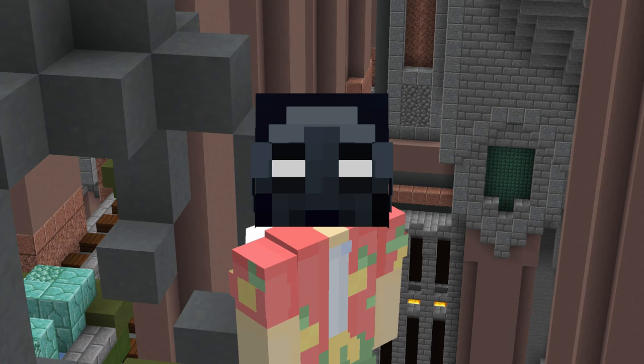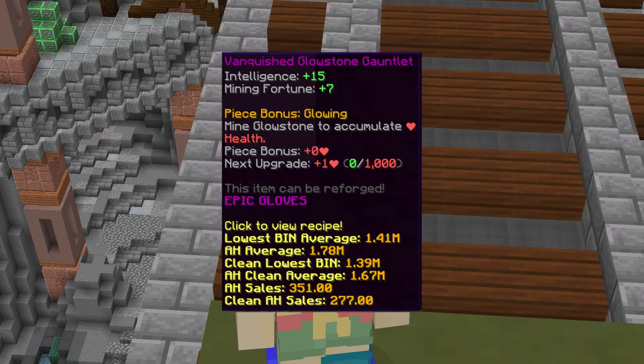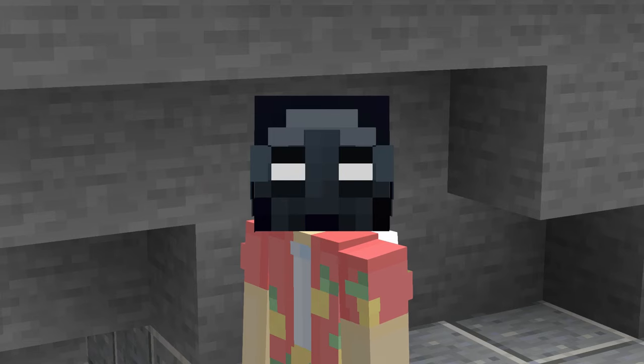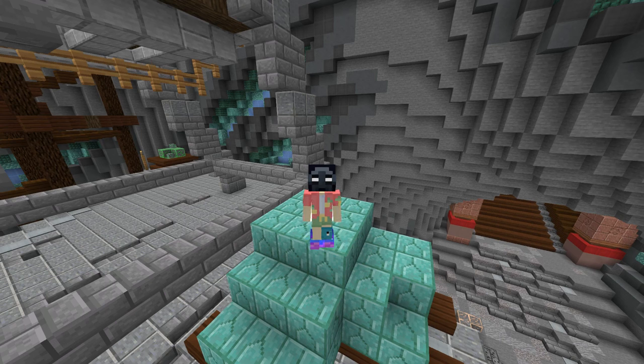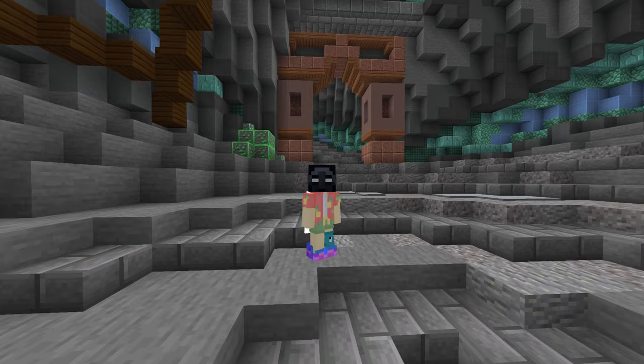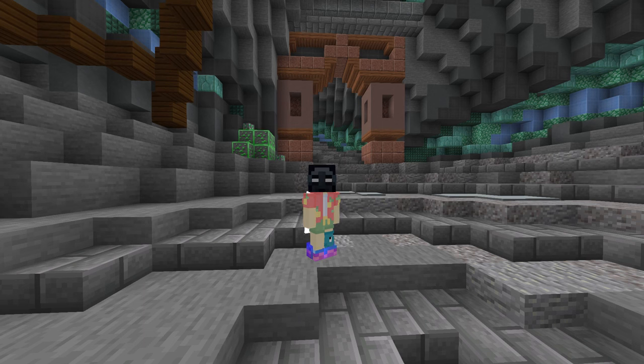Another thing to consider is glistening equipment, such as the vanquished glowstone gauntlet. If you haven't already, make sure to put perfect jades in your Devon armor. Next, there are mining pets — Bal and Scaitha, or armadillo if you really want, but I hate armadillo mining. I personally use Bal because ruby makes more money, but you could use Scaitha if you want to mine jade.